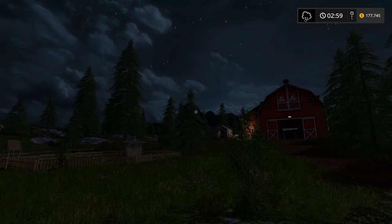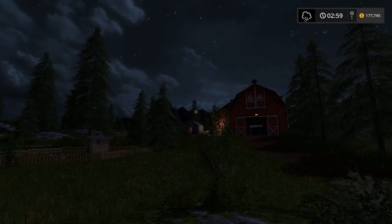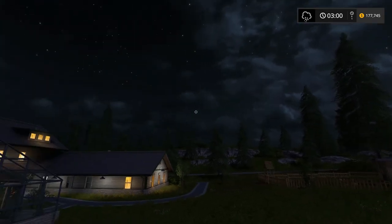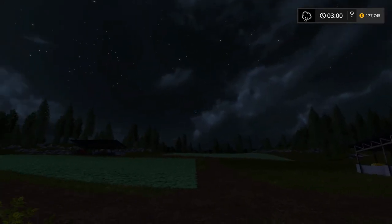Hey folks, this is Farmer Rambler and welcome to another episode of Farming Simulator 17. I was rolling time forward till morning to start the episode, and it's about 3am when the weather symbol changed. You can see up there — I'm thinking that's hail, not snow. Snow doesn't happen unless you have a special mod. It's not the usual rain symbol either, so we've got a storm rolling in, and it's going to be a doozy.